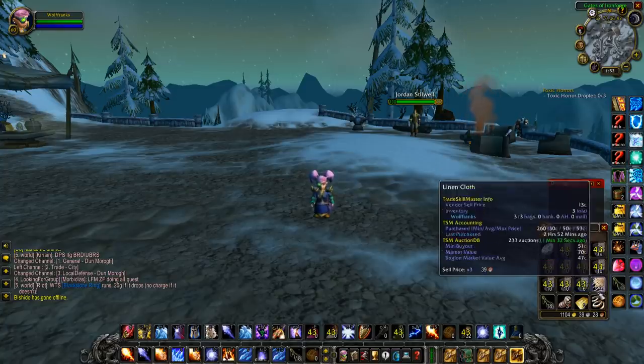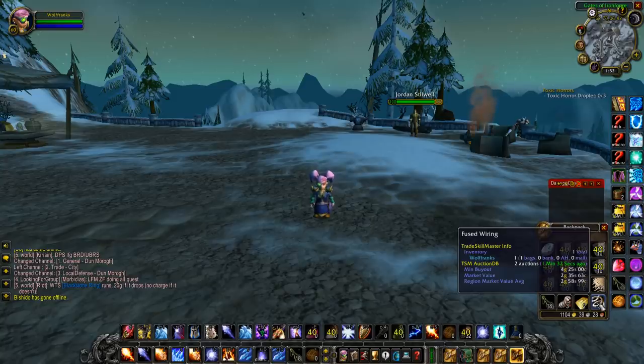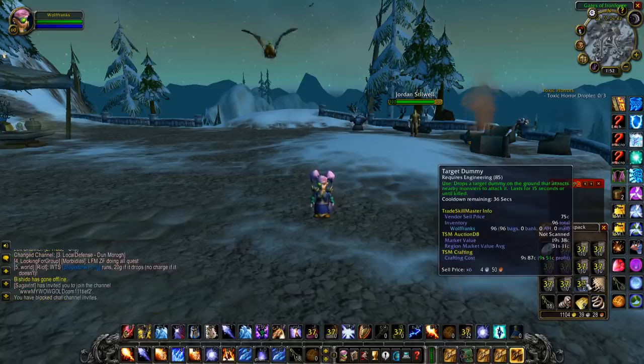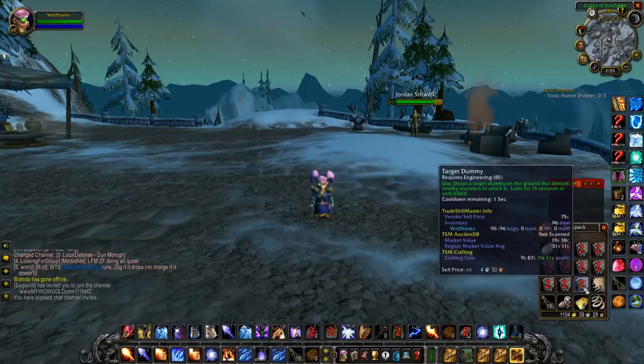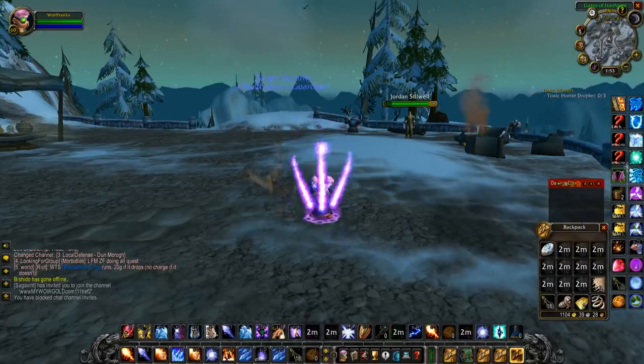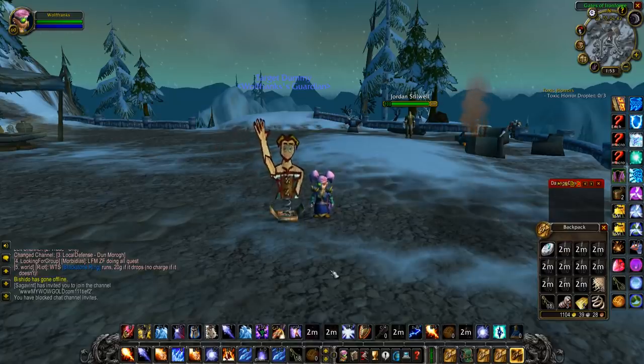I went ahead and destroyed one of these until I got one so you could see what's obtained from it. These are target dummies — items created by engineering, typically used to distract enemies for a few minutes. When they die after 15 seconds, you can loot them and they usually give back materials to recreate the target dummy, but they can also drop fused wiring, and this is probably the best way to obtain it. Fused wiring is a very popular material — right now on my auction house it's listed at 4 gold 25 silver, which is a lot of profit compared to how much these cost to make. They have a two-minute duration before you can resummon them, but it's very profitable.